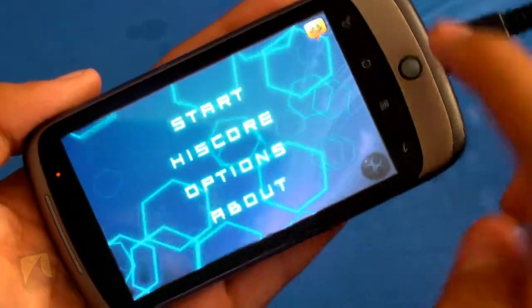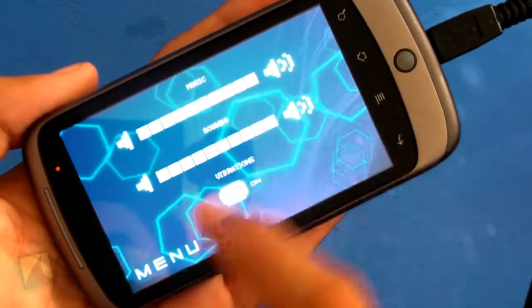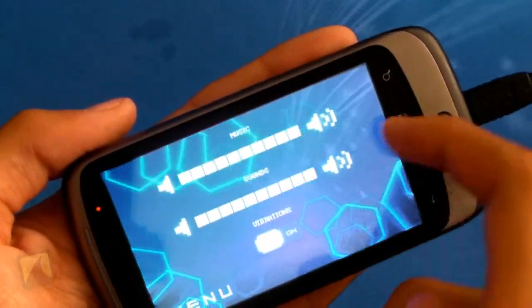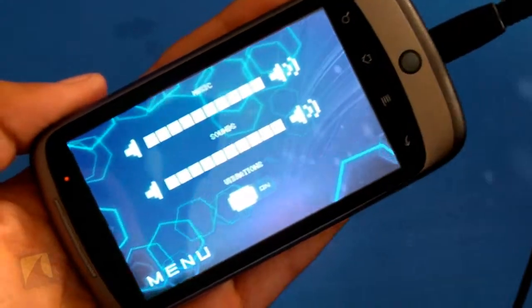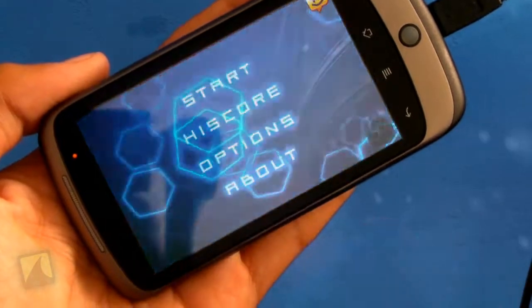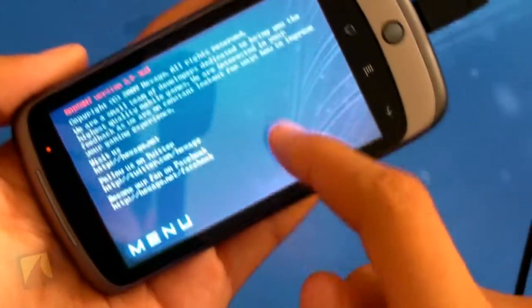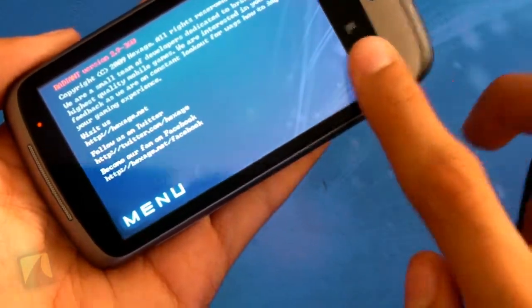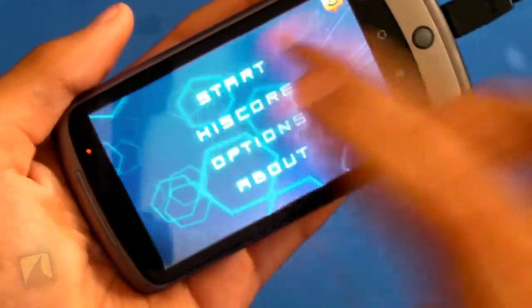So we can actually start the game, but first I'll go into the options here to show you guys — you can change the music, the sounds, turn vibrations on and off, and that's about it for the options. Pretty unfortunate. We'll go back to the menu, and when you tap About it just shows you the copyright, version, and all the information about the game itself.